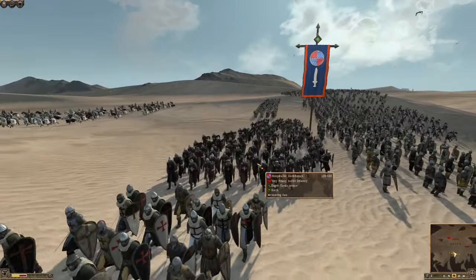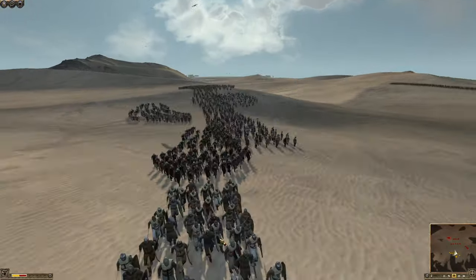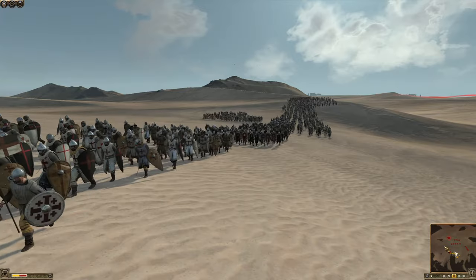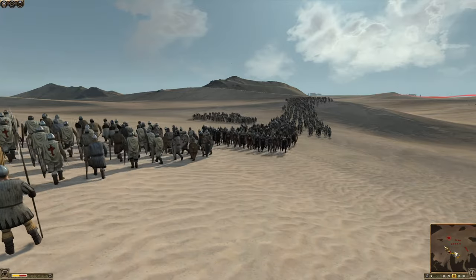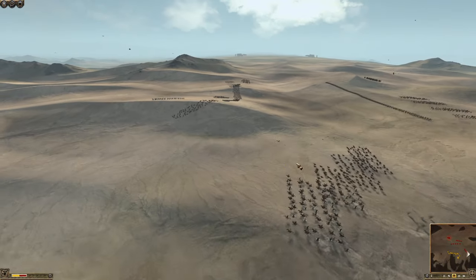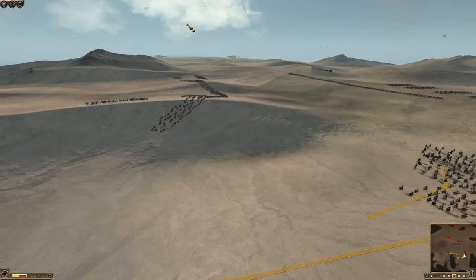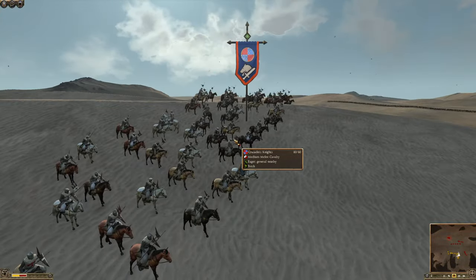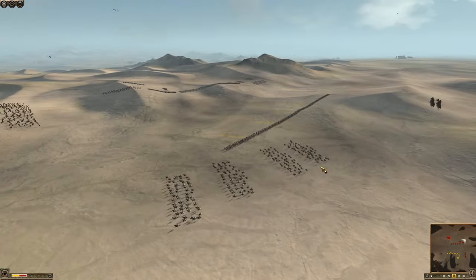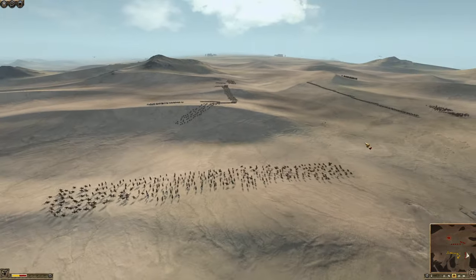We shall see whether that works, because this infantry he has brought is incredibly strong as we watch them moving out through the desert. Beautiful scenes. We're going to bring our horse archers forward to try and harry the Crusader Knights. I know how strong those units are going to be. We need our cavalry to have a free run upon the back of the enemy if we're going to have success today.